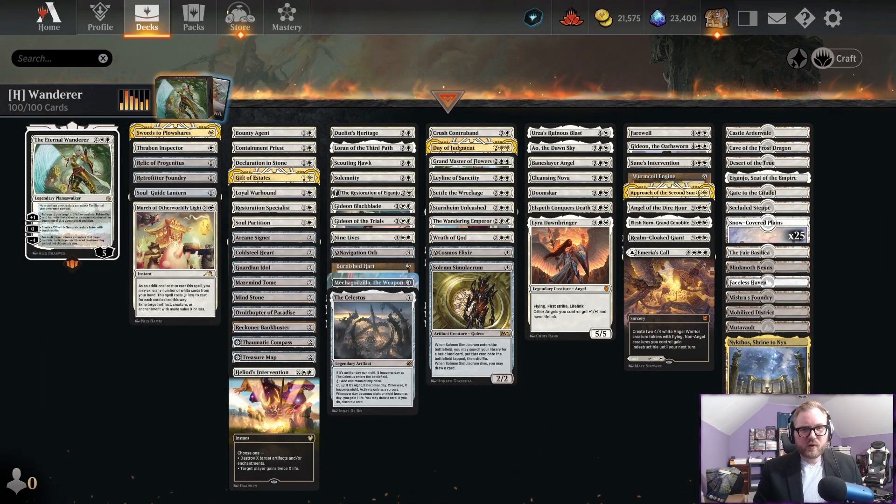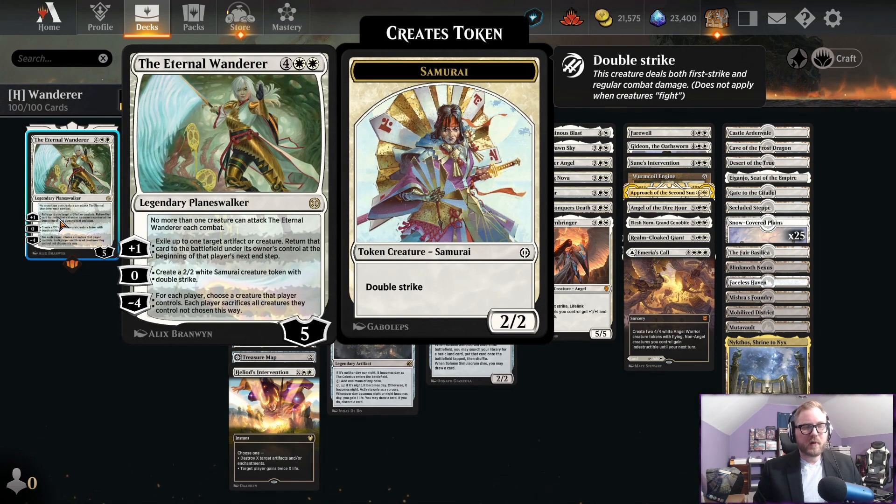What is up everyone, Justin Parnell back again with more Historic Brawl with Phyrexia All Will Be One new commanders. We have the Eternal Wanderer today — we are playing a mono white control deck with the Eternal Wanderer.